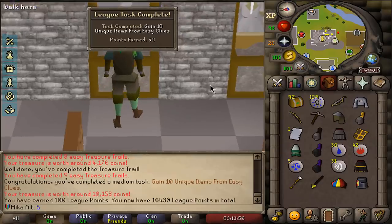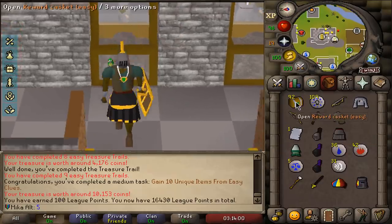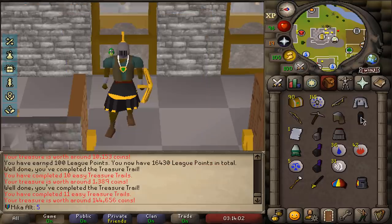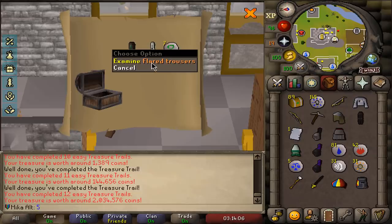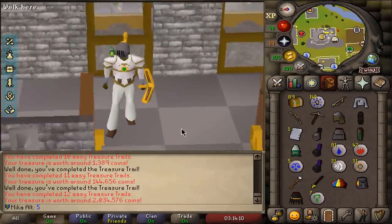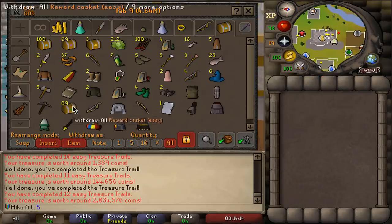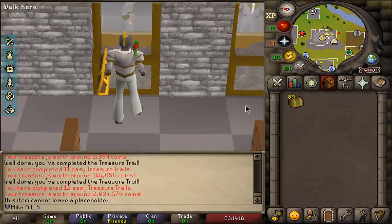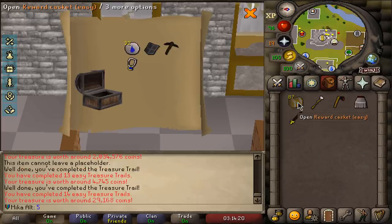Our character is looking very weird at the moment, but hopefully we can change that as we go. Flared trousers — now that is one of the items I was kind of hoping to get, because if we get master clue scrolls we are obviously going to complete them, and for one of the steps you do need flared trousers. That's a fairly rare drop to get, so that's a very good thing to get off an easy clue scroll.